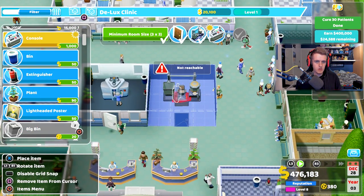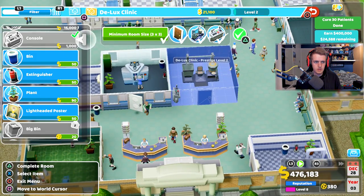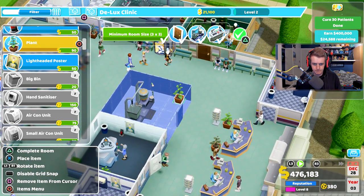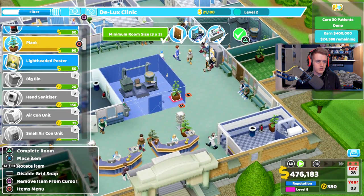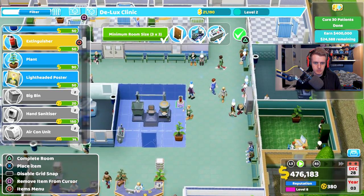There we go. Console just there, a plant — boom. I think that's pretty good. And an extinguisher because there's some machinery — we don't want any issues.